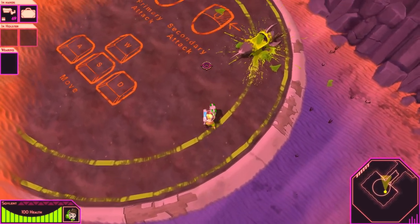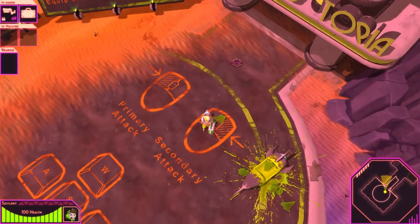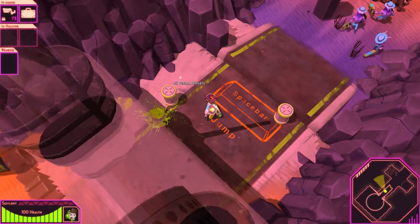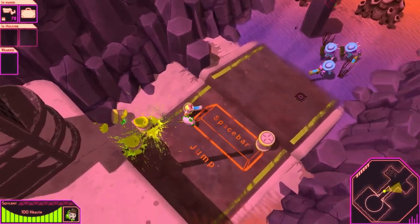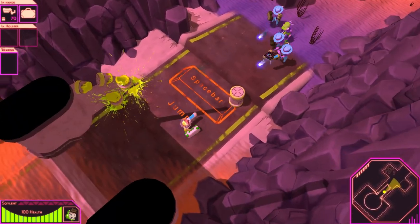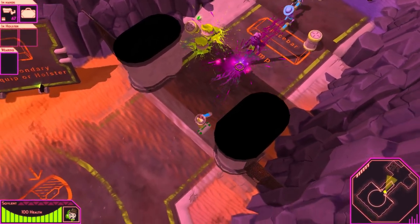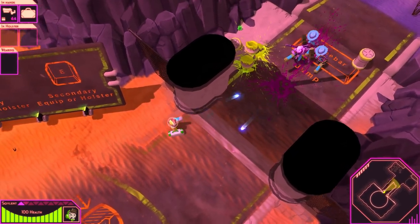Let's move forward and see what else this game has in store for us. Space is to jump. It costs us bullets. Those look like bad guys — oh god, I'm pretty sure they're bad guys.